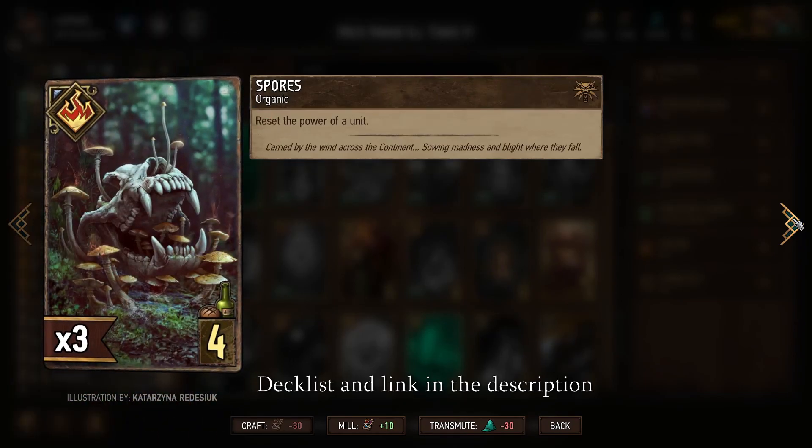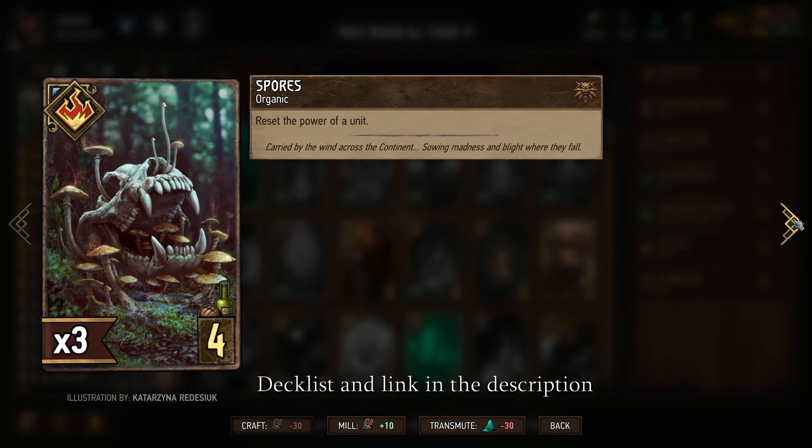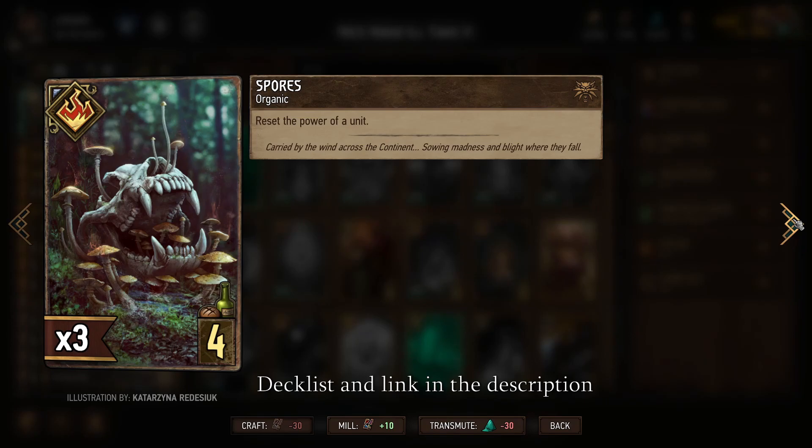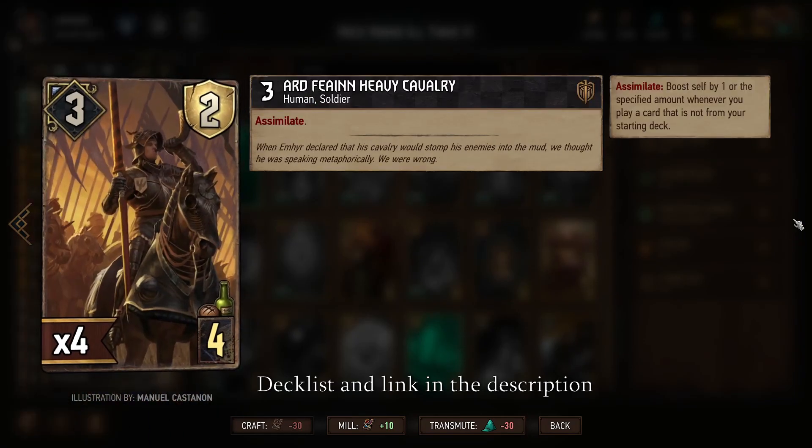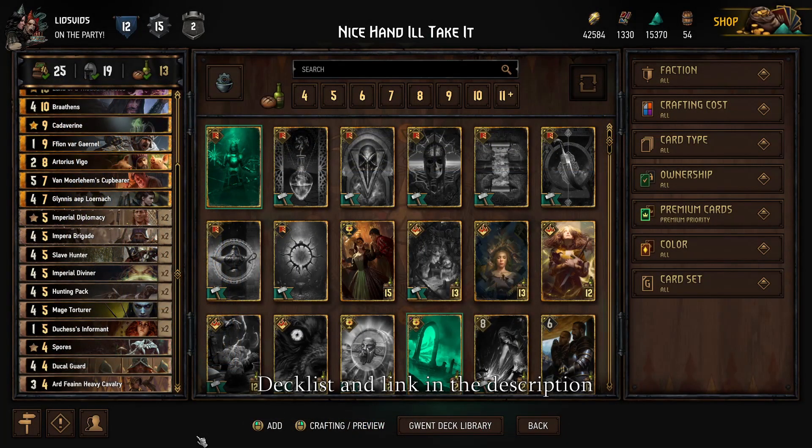Spores is just in case we need to reset. I deliberately did not include any Geralts in this deck because any really strong cards your opponent can use against you. Spores has that nice balance of not being a shiny gold card they're going to see and immediately try to steal, but has sneaky value if you play it late in a round to reset one of their big engines. Ducal Guard and Art Fiend Heavy Cavalry are the cards we're going to summon in using Portal, so ideally we're not having these in our hand — we leave them in our deck specifically for that purpose.